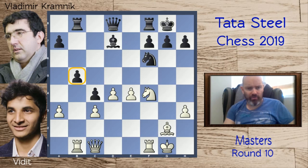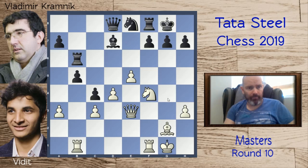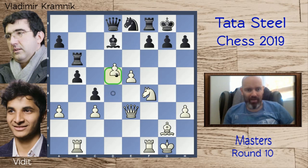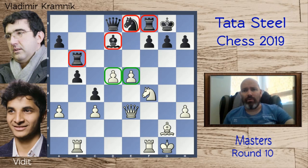White starts pushing e5. The knight has to move and only has one square: e8. The queen comes closer to the king side: queen to e3, and rook to b6. Now white pushes d5, advancing the center again. Black just can't challenge it, and his pieces are looking incredibly passive — the knight has no prospects, the bishop is restricted, and the rook is stuck. This is about as bad as one has seen Kramnik.